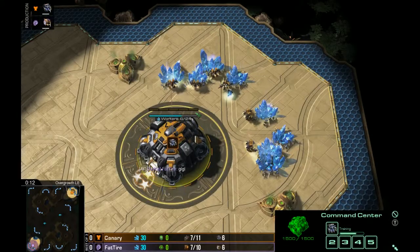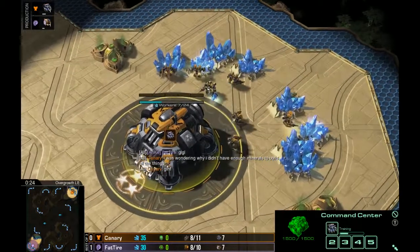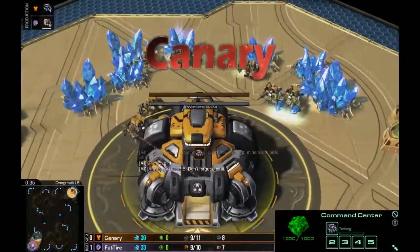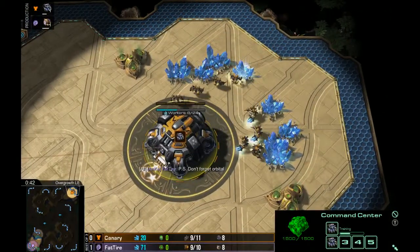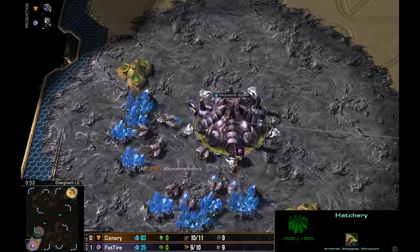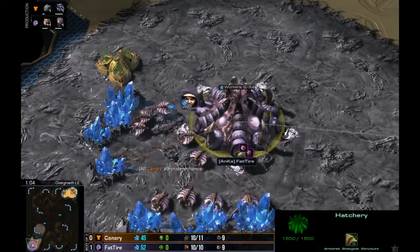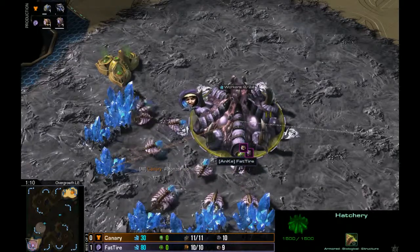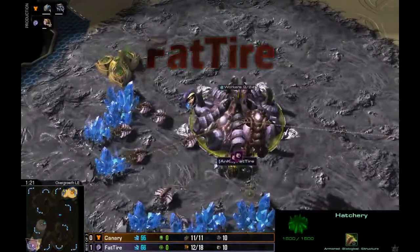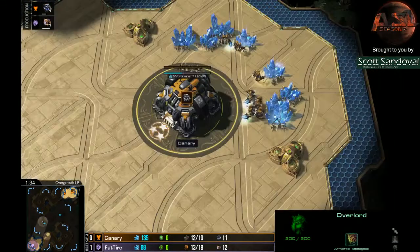Game 2: on the right-hand corner, our orange Terran player Canary — no clan. And his opponent, up one-zero in this best-of-three, needing only one more game to take him into the winner's match against the Protoss from Team Anna Kendrick — Fat Tire. Let's see if Canary can make this one-one and take it to a rubber match with his very unorthodox build, or if this goes straight two-zero for Fat Tire.